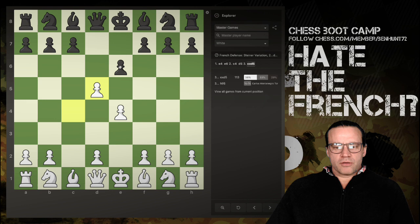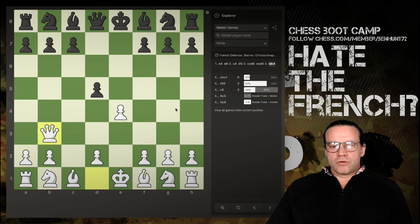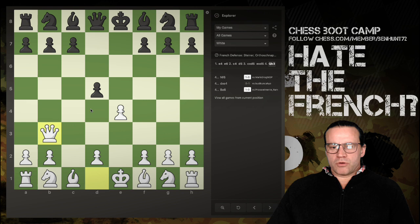e takes d5 normally follows, and looking at the database, e takes d5 has been played 171 times at the master level with a 25% win rate for black and 37% for white. What we're looking at is Queen b3. This tends to not do so well at the master level — there are six games and five of them have been won by black after d takes e4. However, I've played this just three times so far, and white has won twice with black winning once with d takes e4.